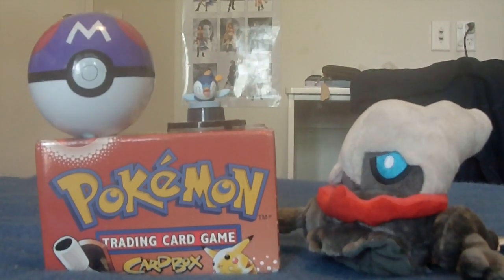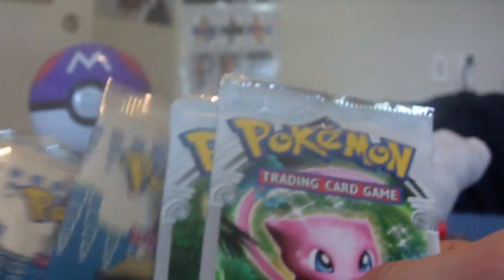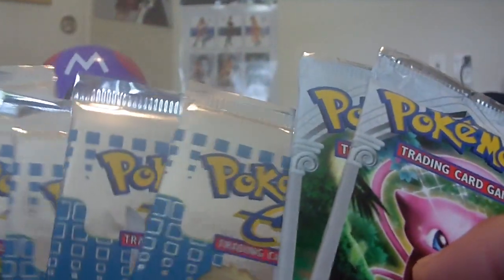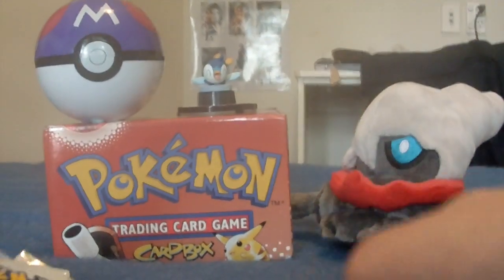Hey guys, you're watching Slower of MCA. This is the last part of me opening these 25 booster packs that I got a few months back. There are only seven packs left — five Aquapolis and two Legend Makers. So far I've opened six EX Emerald, three Holland Phantoms, three Near Destinies, and six Gym Challenge. Let's see what we can get in these packs.